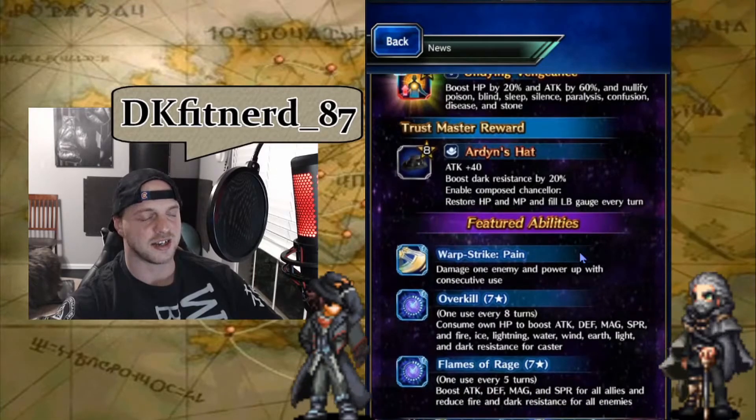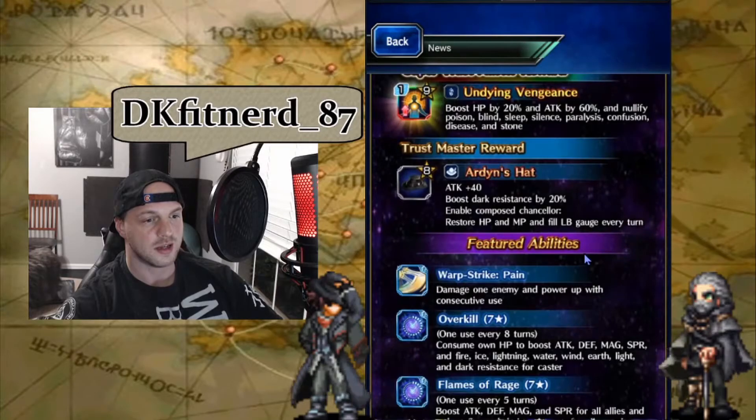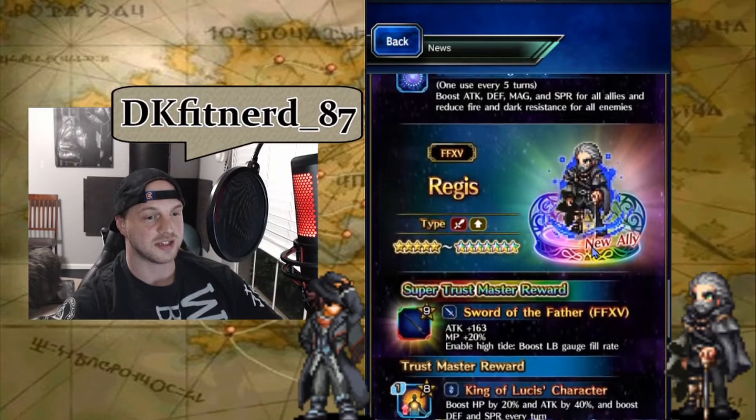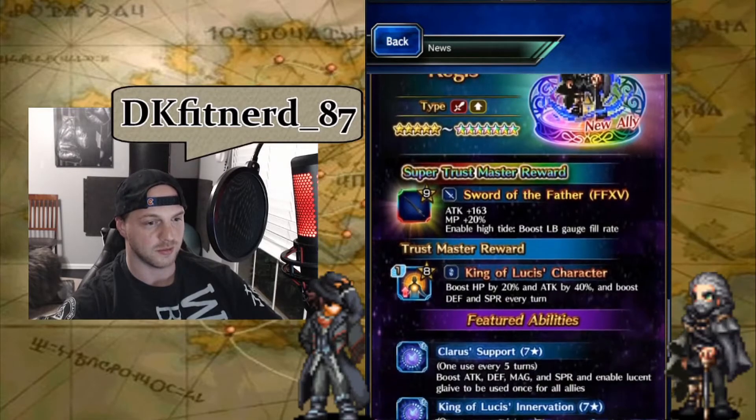He can pretty much do whatever he needs to. He's definitely up there. Now, next up we've got King Regis. He's going to be more of a utility character. He's got a lot of barrier abilities. Let's get into what's shown here.